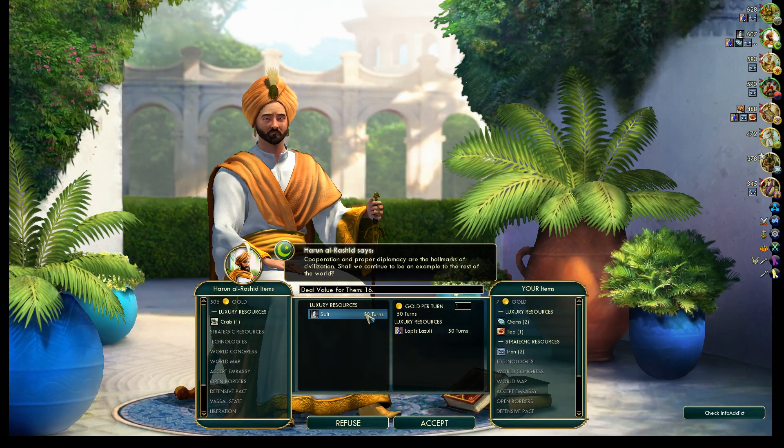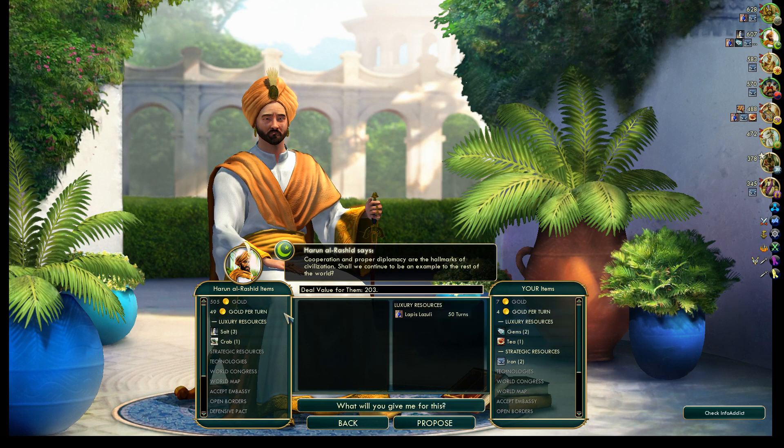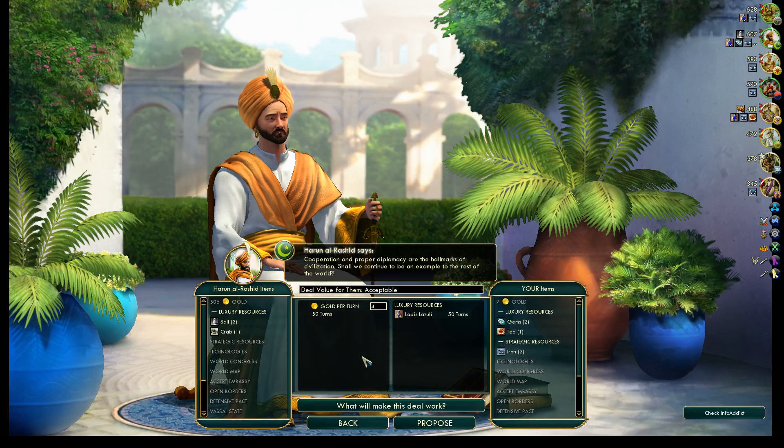I think what we really need now is some money. This isn't a whole lot of money, though we have gems. Let's sell both of them.